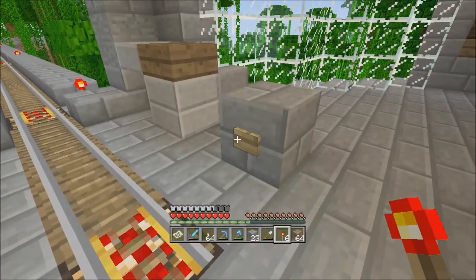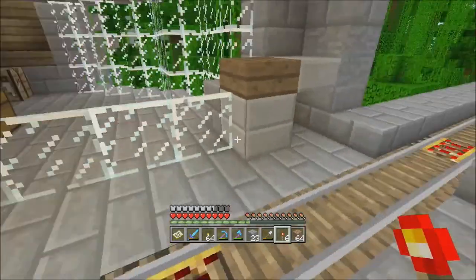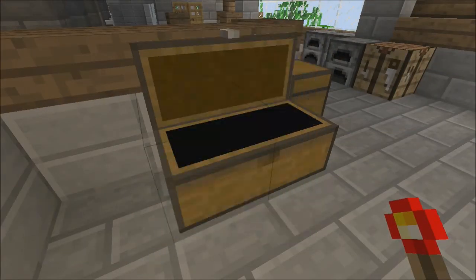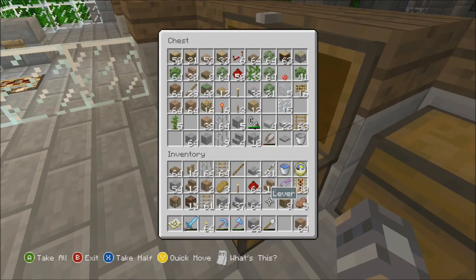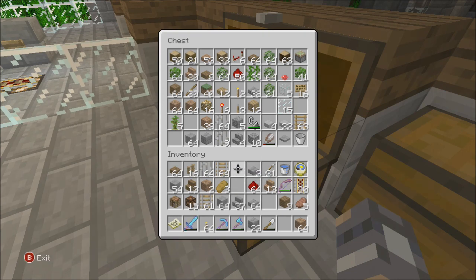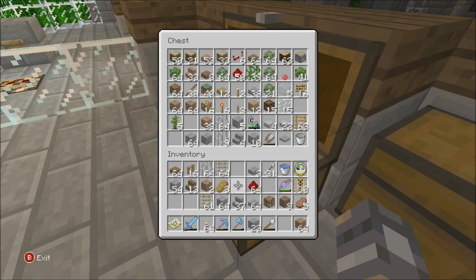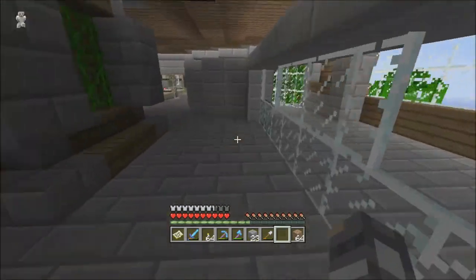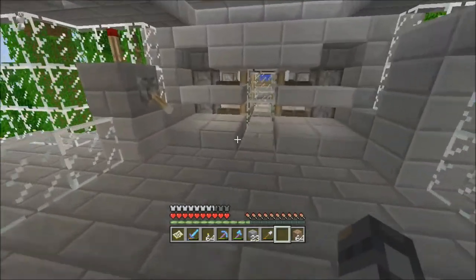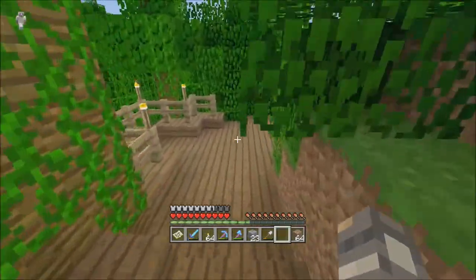I'm willing to bet you $50 that I don't have any iron on me to make a cart. I know I don't have any in here because I used it all up, so we are on our way back down to the hovel to pick up some more equipment. We've got to keep our workbench. Let's go back to the hovel real fast, get a cart, and then we'll come back up and do our thing.